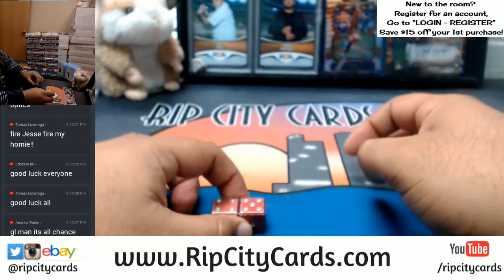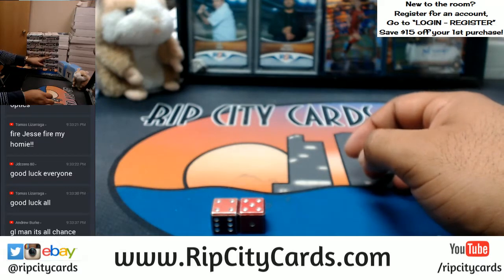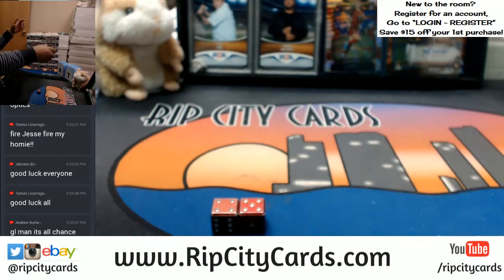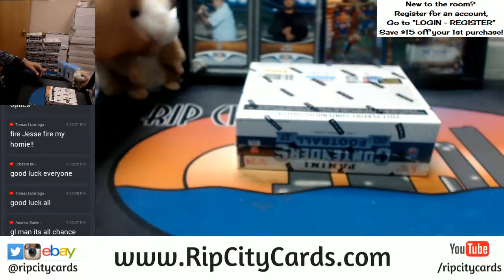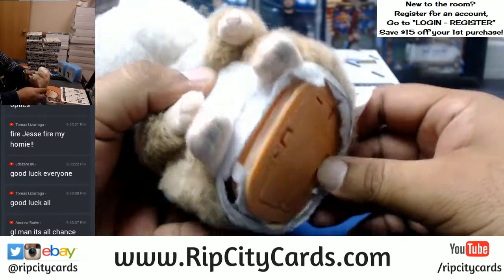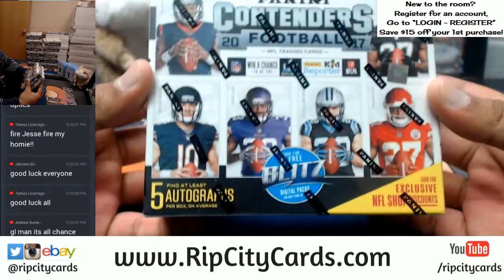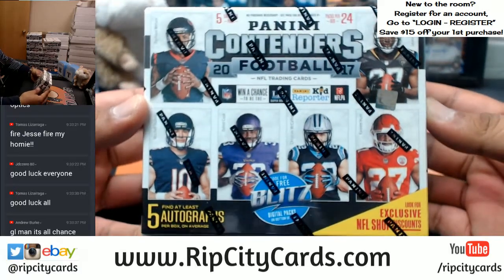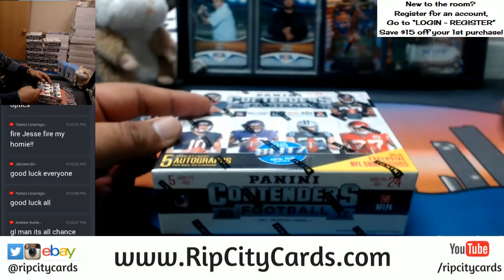We got number nine! Starting from left to right, bottom up: one, two, three, four, five, six, seven, eight, nine — that's the one! As always, good luck everybody. Now, see how it says 'find at least five autographs per box on average'? That's why I did the five-spot.